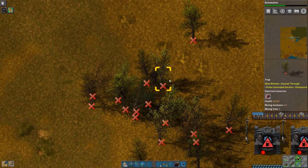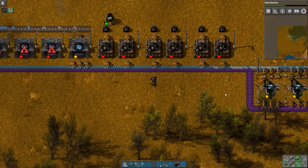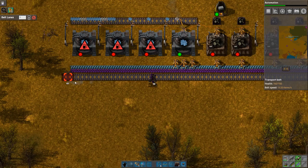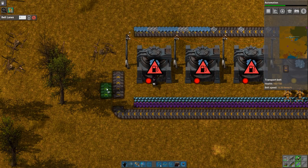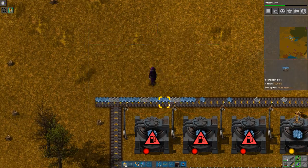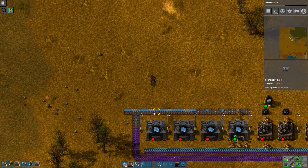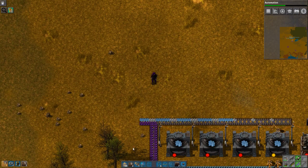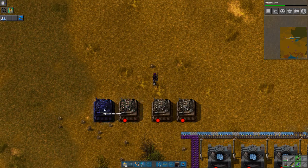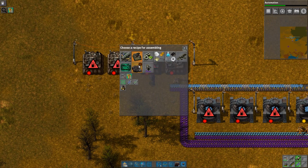Deconstruction planner, there you go. I'm gonna have to grab some Omnite to make another fuel line because I still don't have electric crafters going. They're on their way so don't worry about that, they'll be here soon. I'm crafting four of you, put you down, grab you, and let's start doing that.